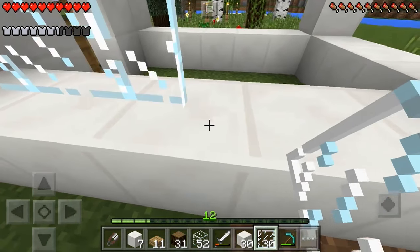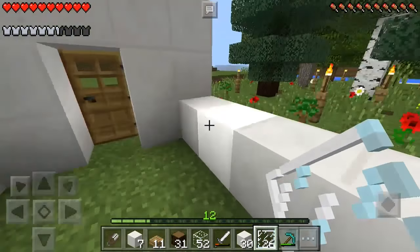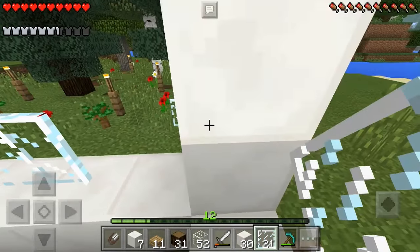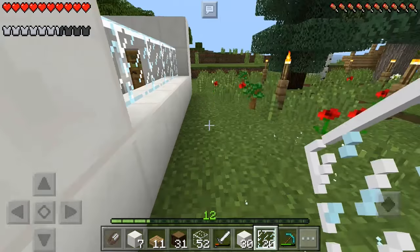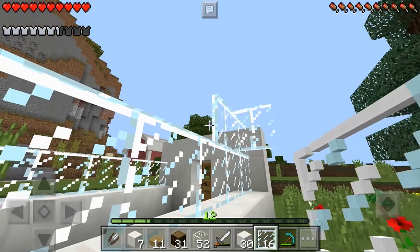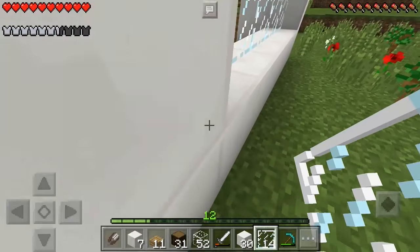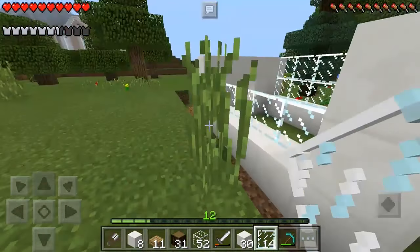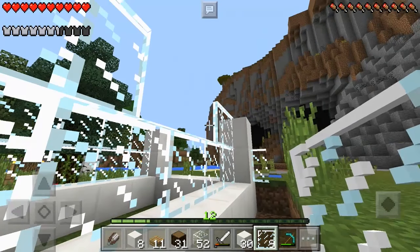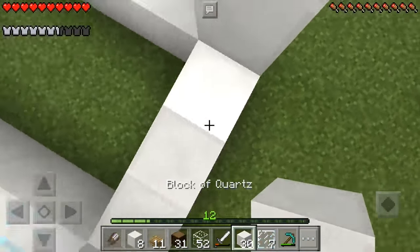I'm going to have these join up on the sides — whoa, I started placing them wrong. I was doing good and then I started placing them wrong. It is so difficult for me to place these; you have to be exactly on that little spot or it gets placed wrong — it's a very stressful situation. Luckily they give you 16 every time you make one, because if not we'd be here forever and I would need a lot of glass.